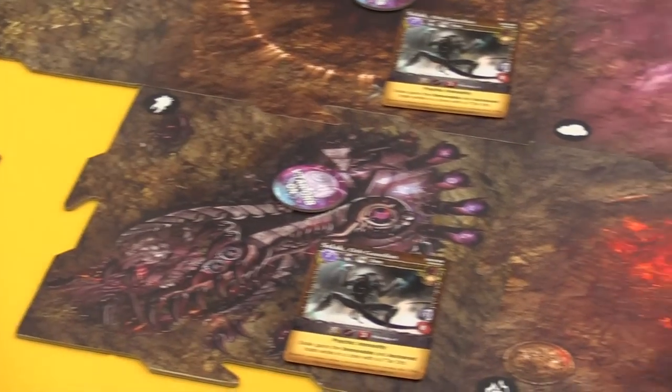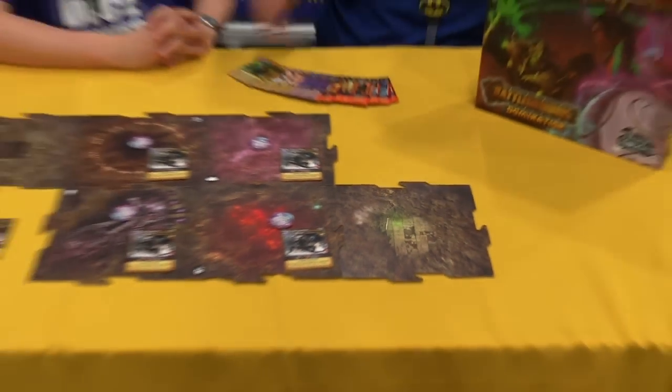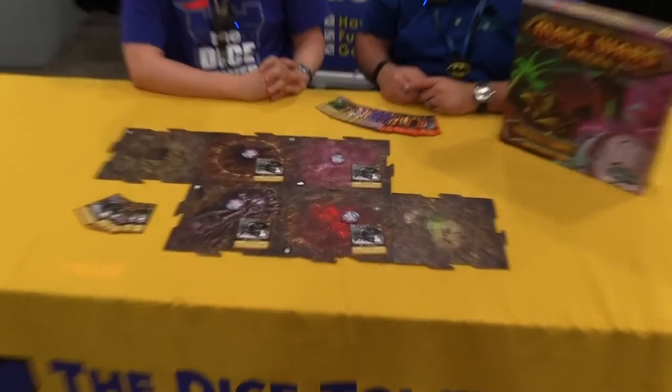If you decided that you wanted to make an abstract arena, you wanted to make a T, or a long column, or maybe just a corridor all the way down the table, you have complete freedom to do whatever you want.